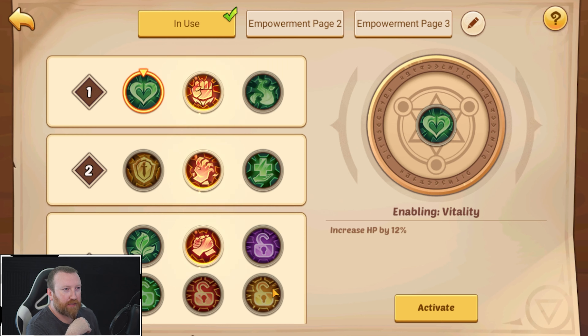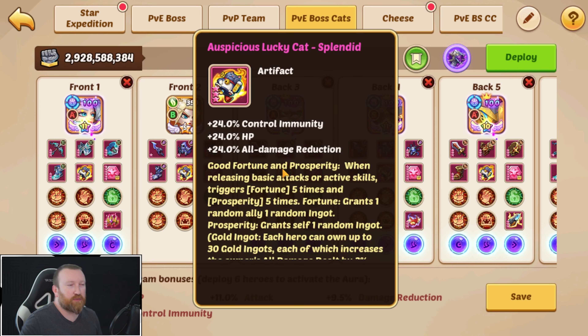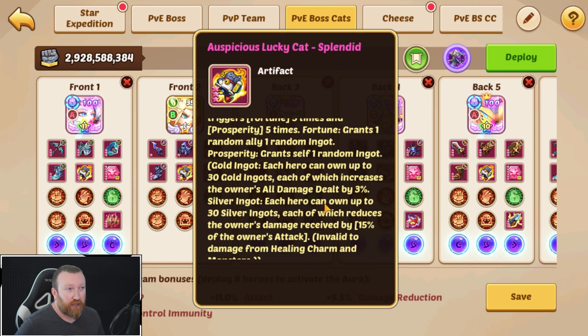Let's just get everybody all set. I actually don't know if my flame shrine is open, but what I want to see is what six of these do. They're very tanky artifacts, which is true. But when releasing a basic active skill, it triggers fortune 5 times and prosperity 5 times on yourself. Fortune grants one random ally a random ingot, while prosperity gives yourself one. These ingots can give 30 ingots of all damage dealt, which could be interesting — that's going to stack up very quickly.